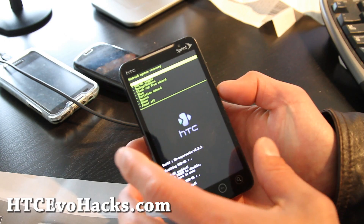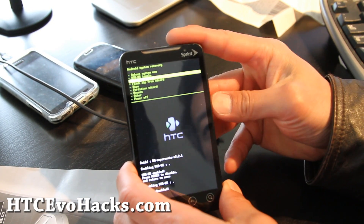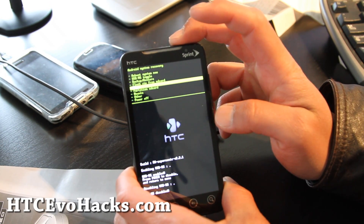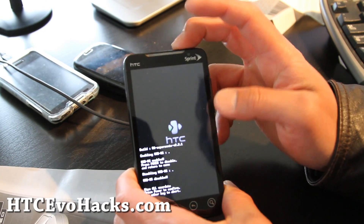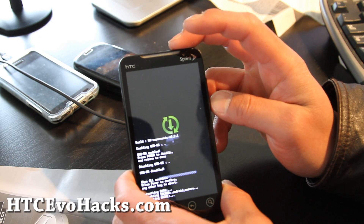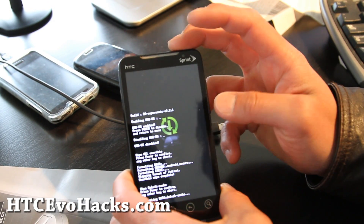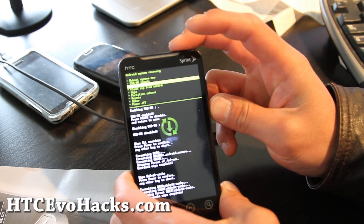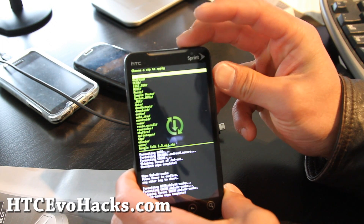Copy over the zip file to your HTC Evo SD card, then back up your stuff if you need to. We're going to wipe — wipe all data, factory reset — and then wipe the Dalvik cache. Then hit the power button and return, then flash zip from SD card, choose zip from SD card and we're going to go find that zip file.